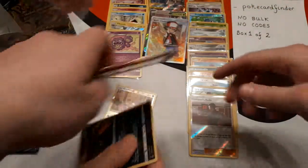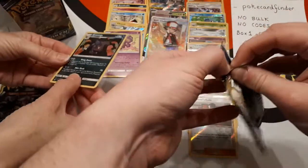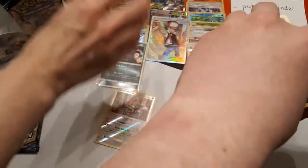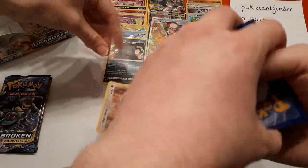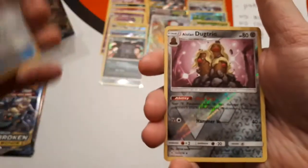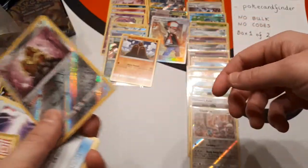It's interesting that Frogadier and Froakie in this set are Water-type, and then they evolve into Greninja who's Dark-type. I never appreciated that before — that they changed the attribute. It's the same with the Zoroark and Greninja tag team in this set, which is also Dark-type. But the Froakie from this set is Water-type. Triple Acceleration Energy, the reverse is Alolan Dugtrio, and the rare is Dugtrio.